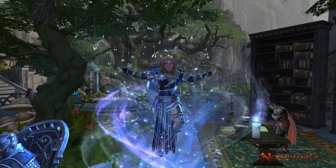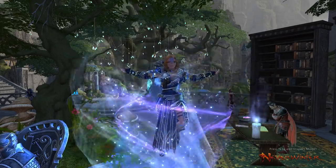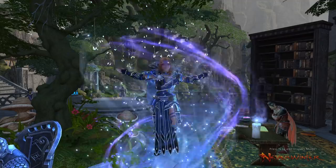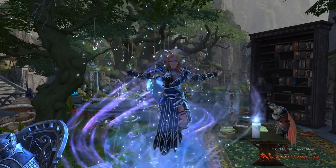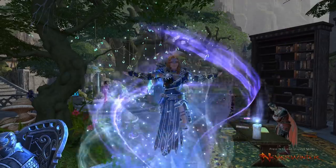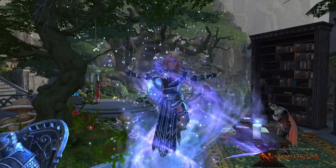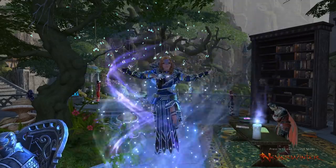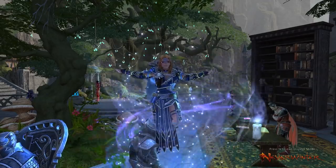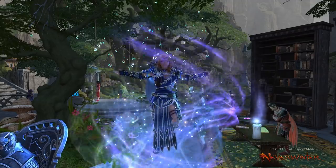Hey and welcome to Neverwinter with Aragon. In this video I'd like to make a guide on how to build a healer so you can maximize your outgoing healing with these new combat changes. This should encompass all of the traits from the paladin, the cleric, and the warlock. I won't be going over their specific powers and class features, but I'll just be going over the statistics, the boons, and the companions and mounts you should be using to maximize your healing.